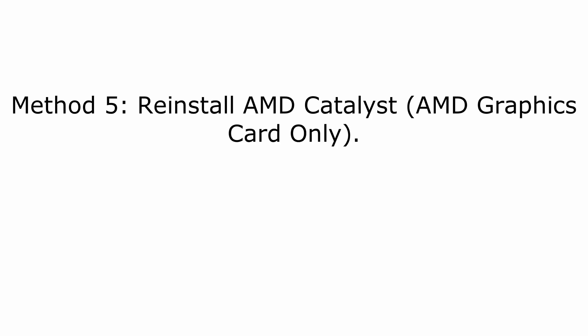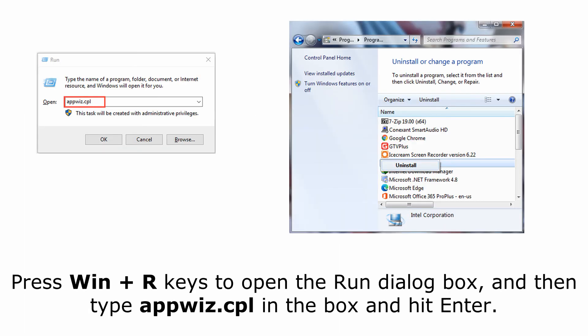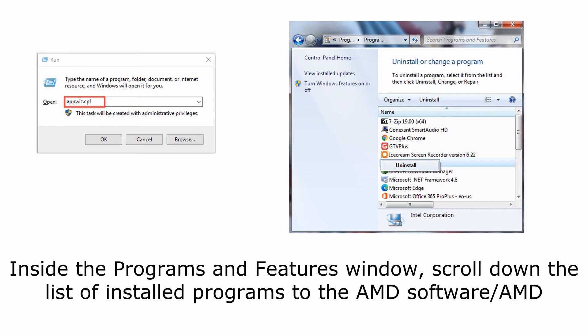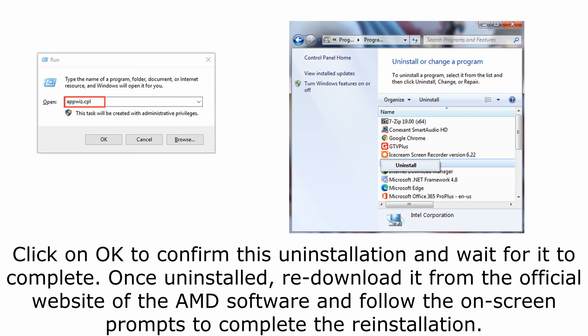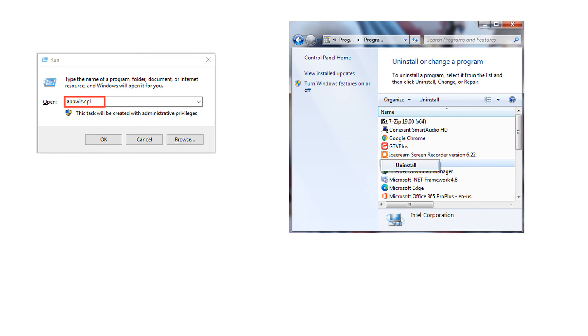Method 5: Reinstall AMD Catalyst (AMD graphics card only). Press Win+R to open the Run dialog box, then type appwiz.cpl and hit Enter. Inside the Programs and Features window, scroll down to the AMD software — AMD Catalyst — then right-click it and select Uninstall. Click OK to confirm the uninstallation and wait for it to complete. Once uninstalled, re-download it from the official AMD website and follow the on-screen prompts to complete the reinstallation. Now reboot your computer and join a server to check if the 'failed to write core dump — minidumps are not enabled by default on client versions of Windows' error is resolved.